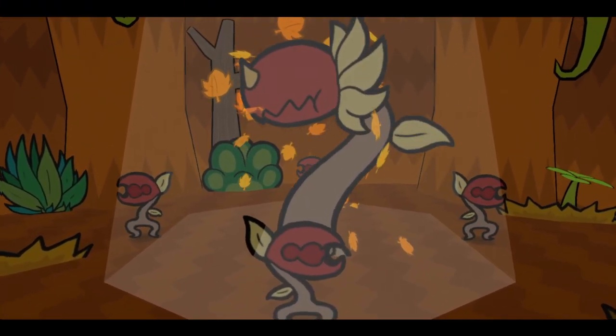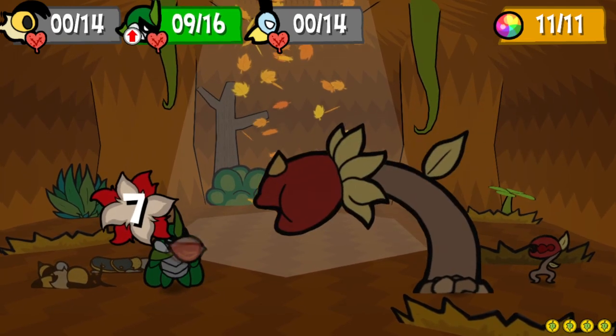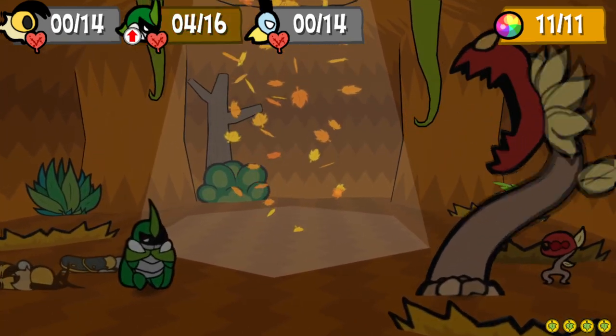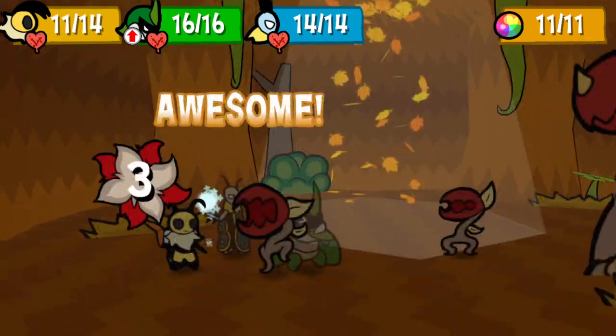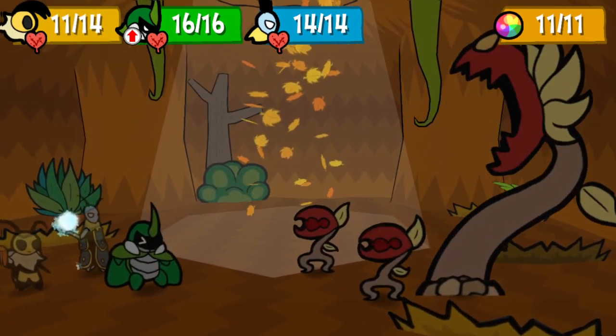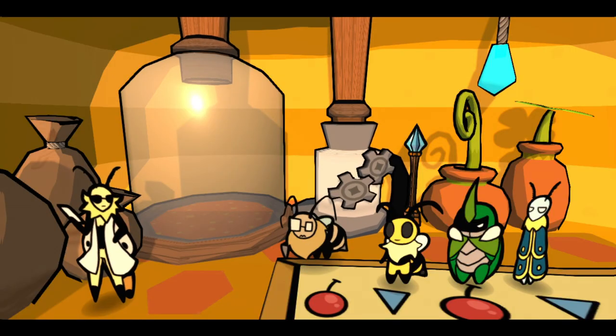Mother Chomper is a boss you can challenge immediately after you finish Chapter 3. She has plenty of ranged attacks and a gnarly bite, something her children seem to have inherited. In this video, I will teach you how to whack this weed, never lose the fight against her ever again, and claim custody of your new daughter.